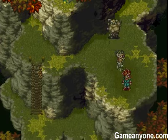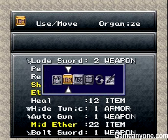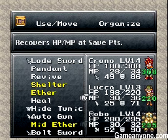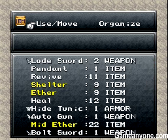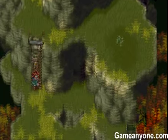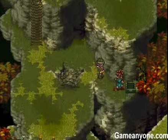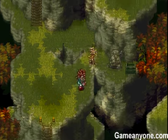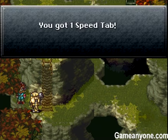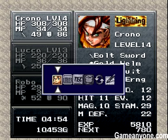Here's a save point. I think I'm gonna use a shelter. There we go. Nice chest for a mid-easer. Got a speed tab, nice. Give that to Crono also.